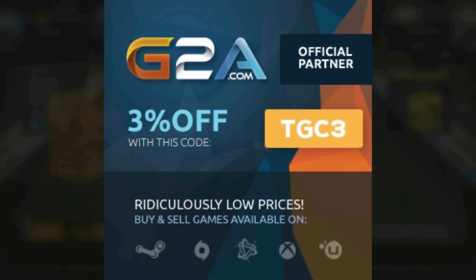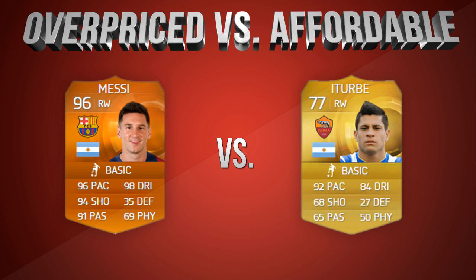What's up guys, Kurtz here, and welcome to a brand new Overpriced vs. Affordable. Today we have one that I was so excited to record. We managed to get our hands on the Man of the Match right-wing Messi. He hasn't had a right-wing card in so long, so when he finally got one I could not wait to get my hands on him. We're comparing him with Iturbe — I'll explain why as we go through.